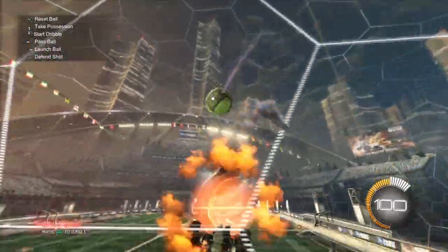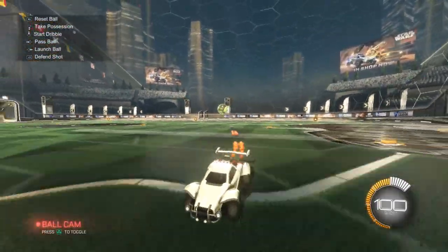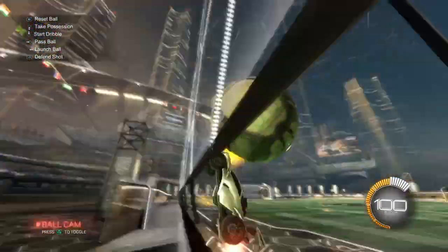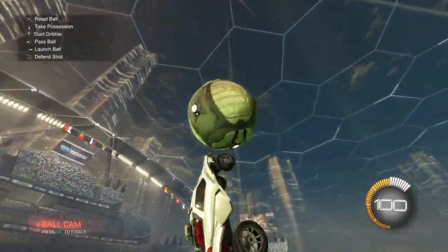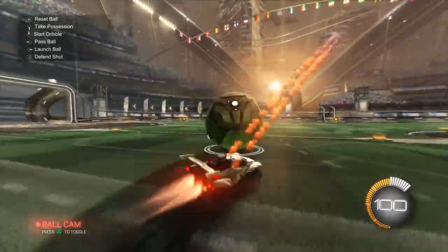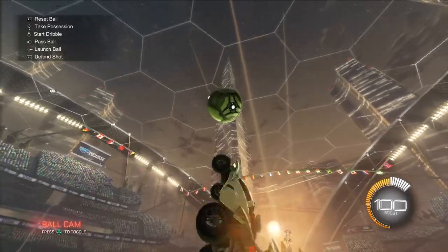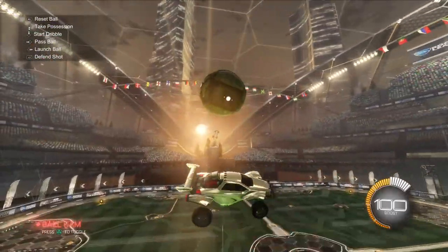And you don't want to get like this. So if you want to do the air dribble from here, you want to pop it up like that, and then get under the ball, yeah, get under the ball like that.